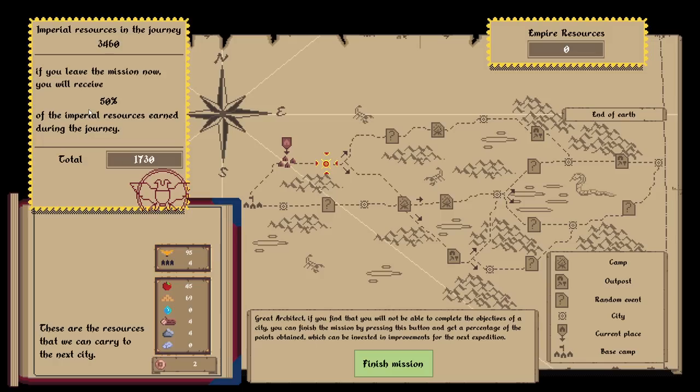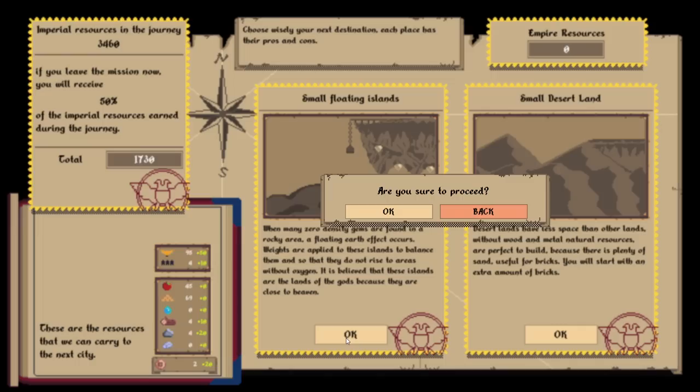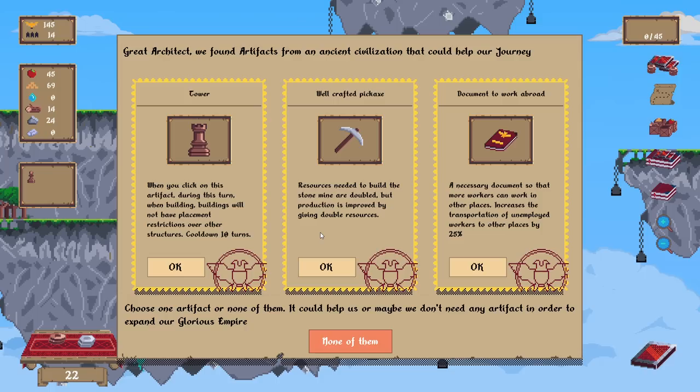All right. So we do have resources — if you leave now you receive 50%, but if we complete a city we'll get more. Small floating islands — that sounds fun. We get a lot more imperial honor. We get more money. We get fewer bricks, but we already have a fair amount. Let's go for it. We'll build in a different spot.